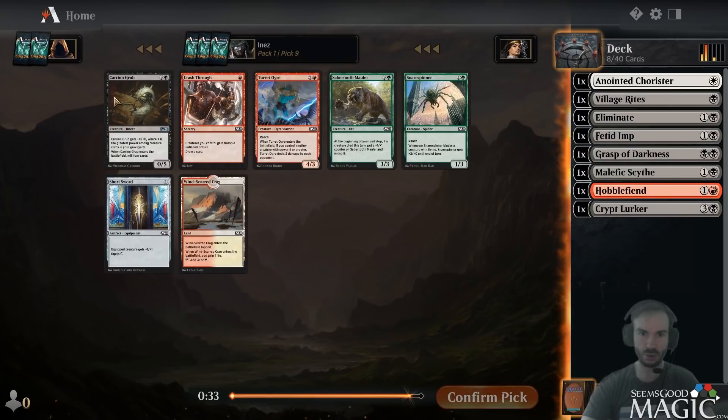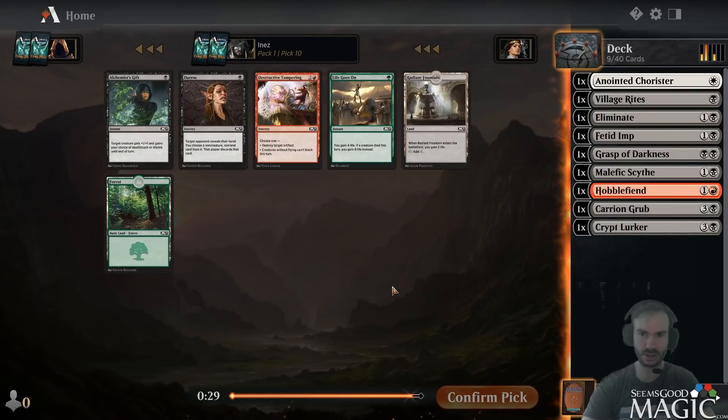Bedded Imp is a good wheel. Fierce Empath would actually be decent with the scythe to find a six-drop and get another body to buff your side. But Imp flies, it's evasive, it's going to be good, and it's on color with the rest of our deck. Got the Carrion Grub back - seeing it pick nine is actually a pretty good sign. It makes sense for the sack deck too, and there are a couple red cards going around which is good.